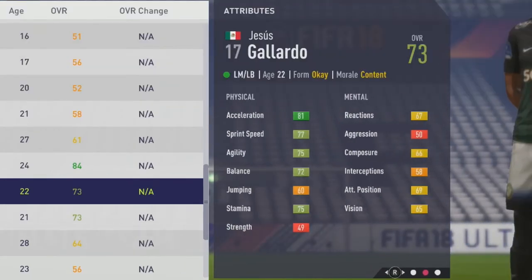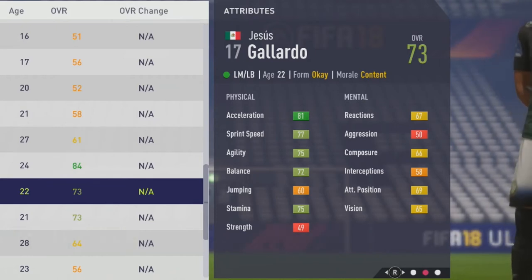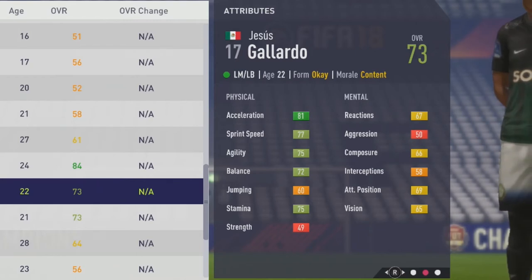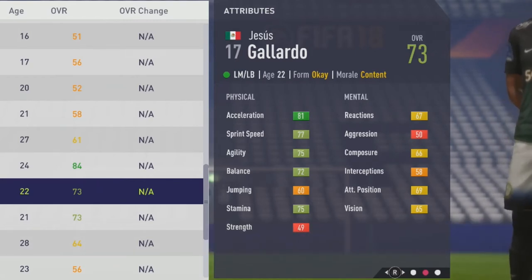He has some pretty good physical attributes from the start at least, with 81 acceleration, 77 sprint speed, 75 agility, 72 balance, 60 jumping, 75 stamina, a bit weak with strength at the 49 mark. Then mentally, 67 reactions, 66 composure, 58 interceptions, 69 attack position, and 65 vision.